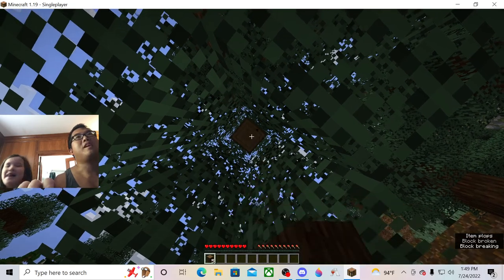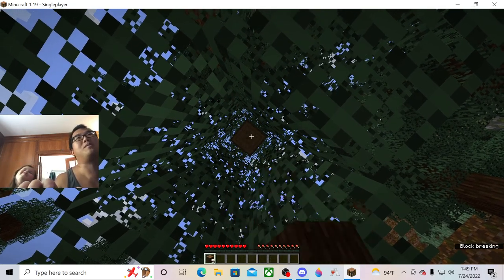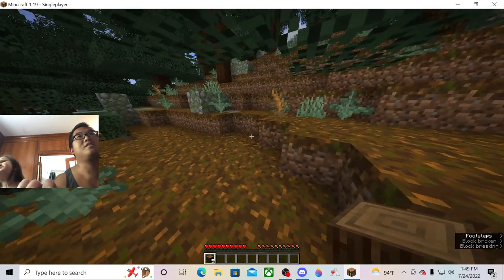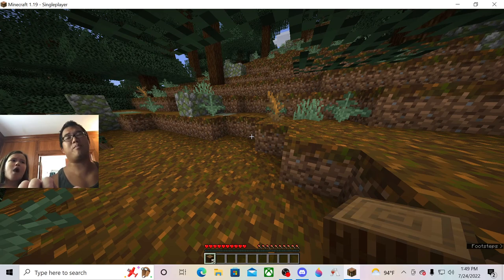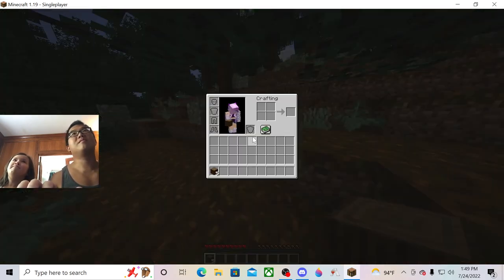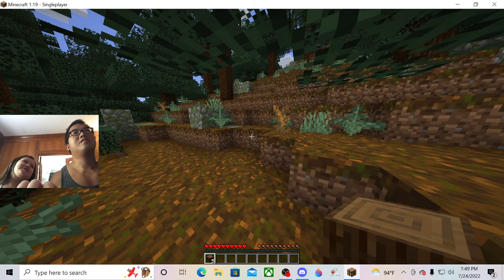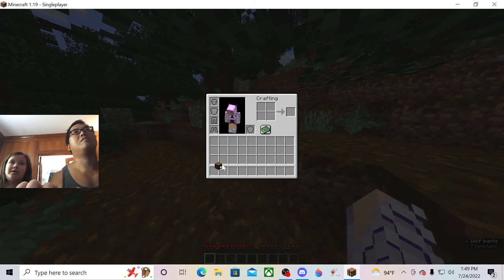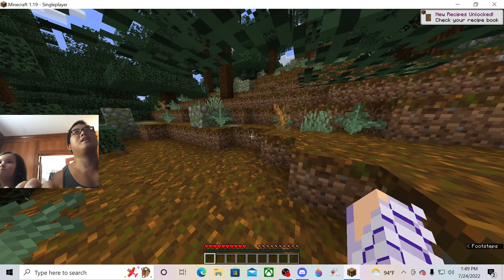Maybe somebody at home doesn't know the shorthand. This is my first Minecraft episode — well, I've already been in one, but it was a magic one and I kind of just sat there and watched. All right, so we get into our inventory — I hit E on the keyboard and it pulls up the screen. I'm right-clicking to turn these logs into planks. Now what do I do with the planks?